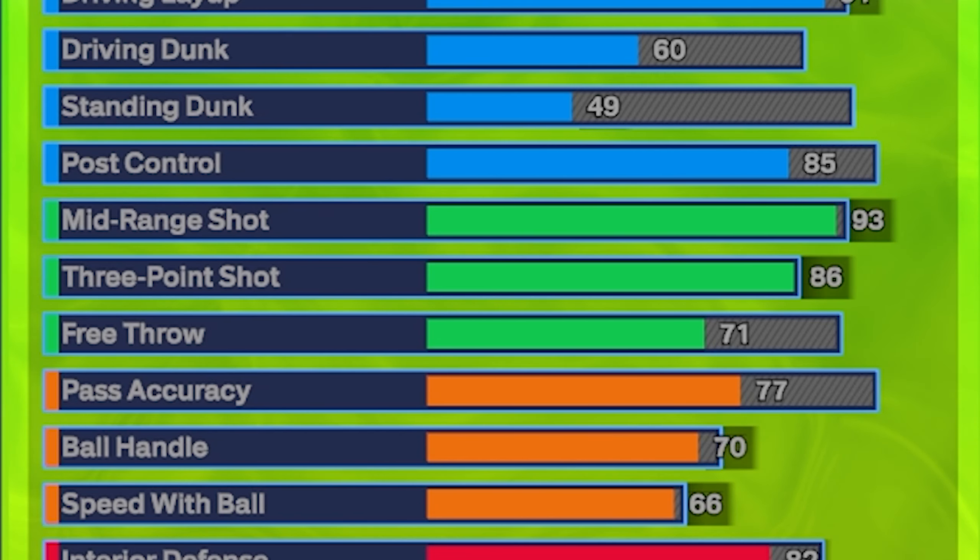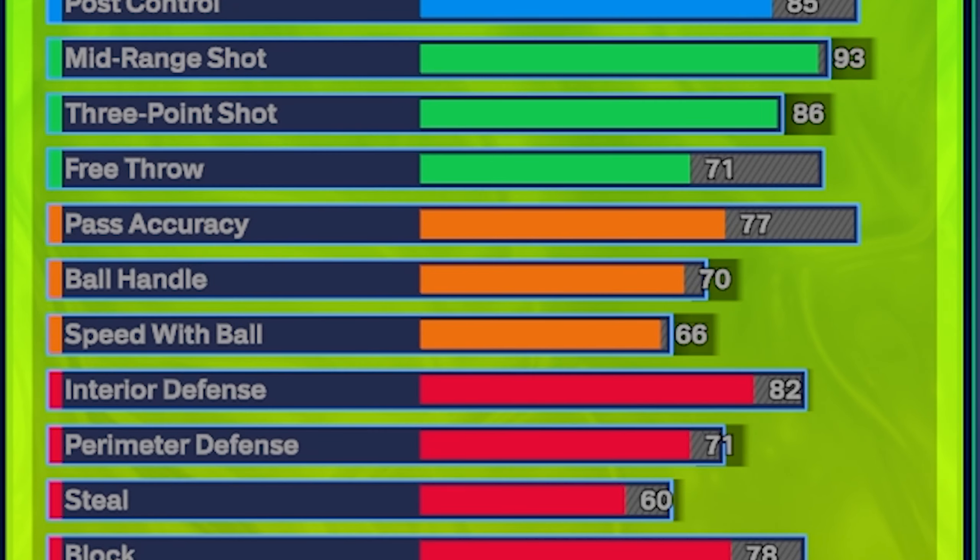You're going to be unstoppable in the mid-range area and can hit some pretty insane shots from three as well. Speaking of the three pointer, you're going to get an 86, which gets you agent threes on silver and limitless range on bronze. Trust me, that bronze limitless range is more than enough to get some crazy deep shots. Moving on to playmaking, you're going to go with a 77 pass accuracy, which gets you break starter on silver and needle threader on bronze. You can also use passing styles like Ja Morant or DeMontis. Then a 70 ball control, which gets you access to pro dribble moves.